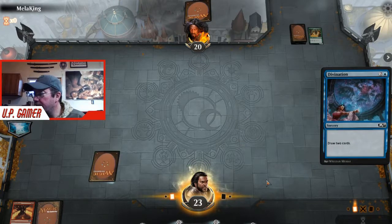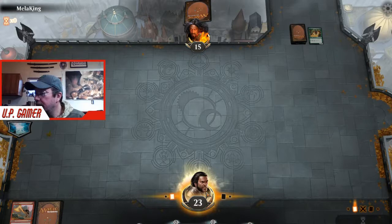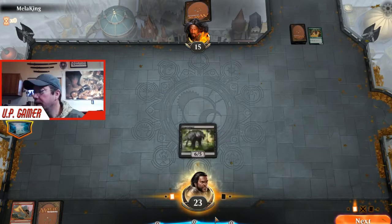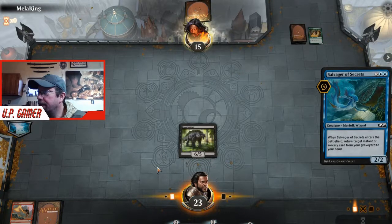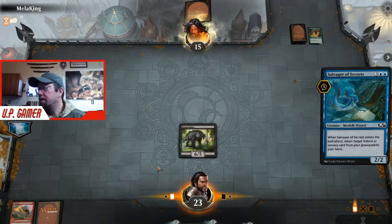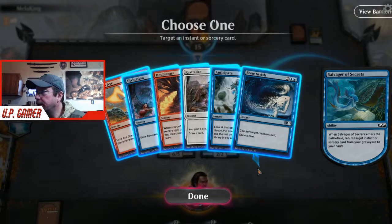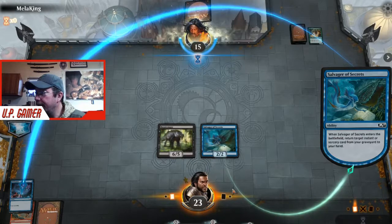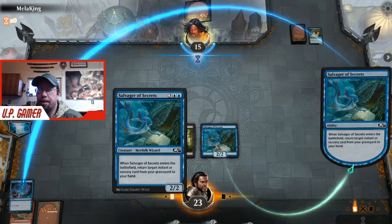There's a Bog Stomper. Lava Axe is great - as I've shown you, this is going to be real bad for him. Salvager of Secrets - does he have Cancel? Maybe Essence Scatter, or he's just stalling. We get Divination back and we're going to cast it at least twice more just because we have Salvager of Secrets and Disperse. I cast Divination - he countered so I only drew one new card instead of two. Not a problem, pick him back up, play it again, get Divination back.